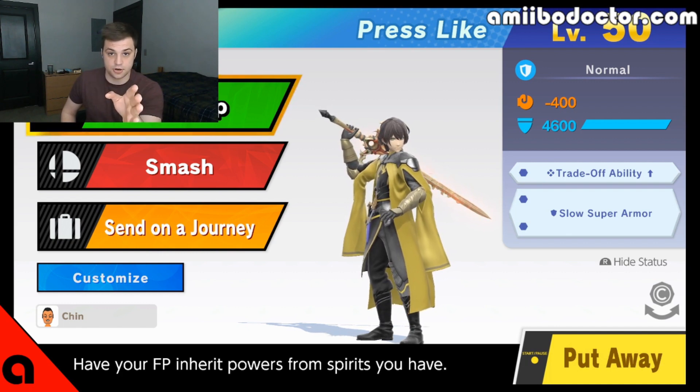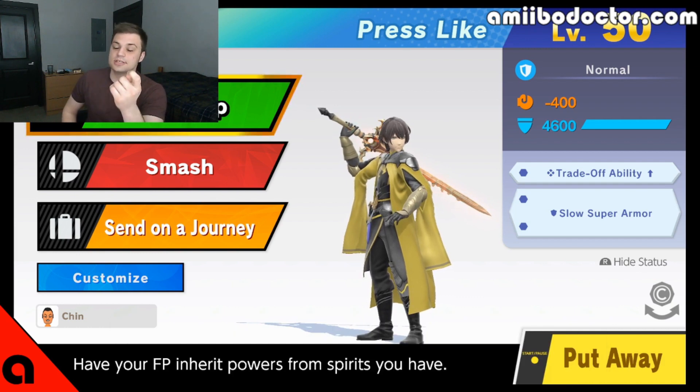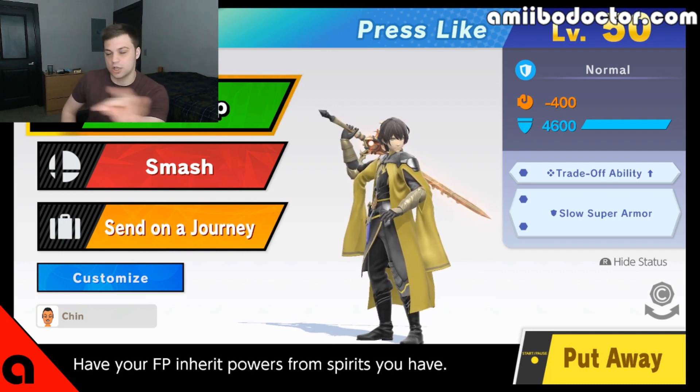Negative 400 attack, because the game actually doesn't register negative attack — kind of interesting. Tradeoff ability, slow super armor. Slow super armor ignores all attacks under 132 knockback units, which is basically everything less than a Falcon Punch.